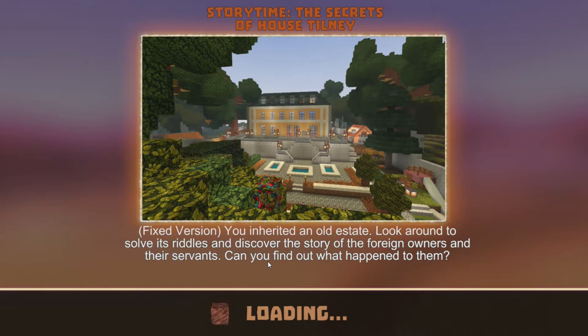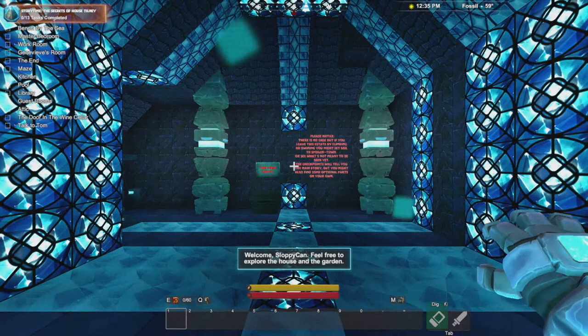You inherited an old estate. Look around to solve its riddles and discover the story of the former owners and their servants. Can you find out what happened to them? This adventure is actually a whole story and a mystery that you try and solve and I'm really excited to do it. I played maybe two, three minutes of it before I was like, oh, this is actually really neat. I'm into it. Here's a video of me being into it. Let me know if you guys have played this one in the comments below. It's a bit of a different vibe - I've played a few adventures that have little stories, but this one's a bit more in depth.